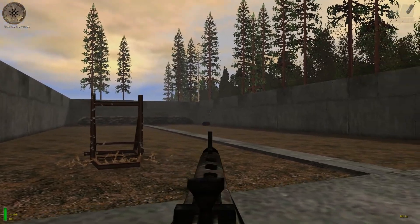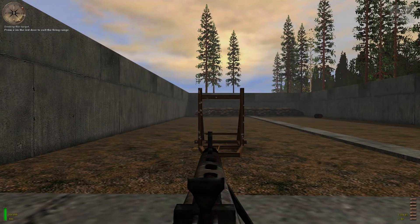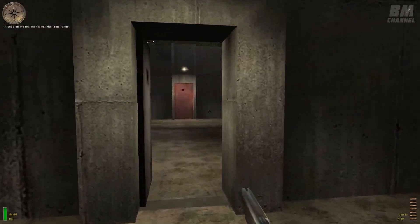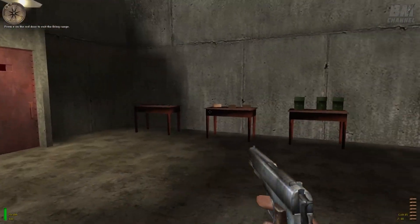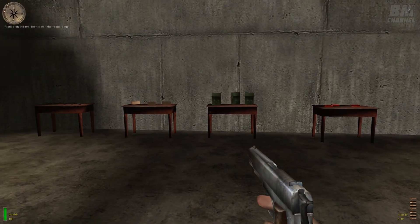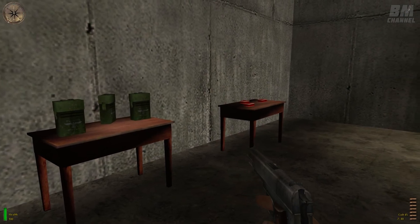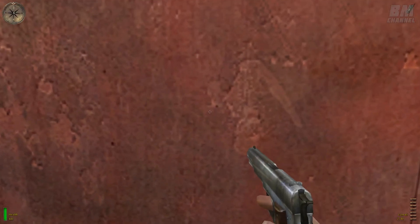When you're ready, press the use key on the red door at the end of the range to exit. This training should help you keep your head under fire. You're dismissed, Lieutenant Powell — good luck.